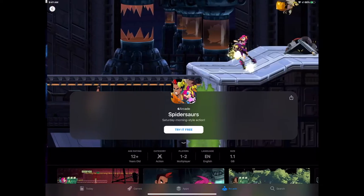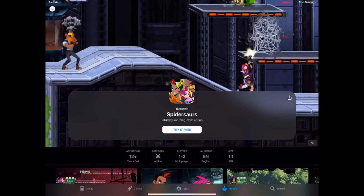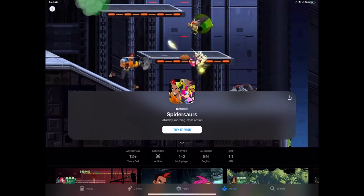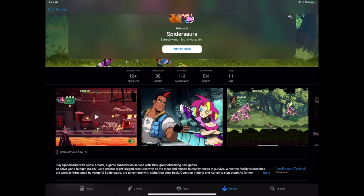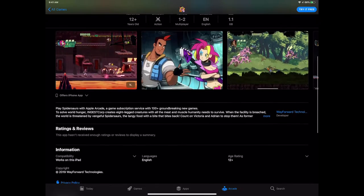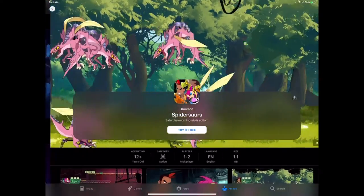Then we have Spider Source — a retro-inspired action platformer. It looks like she's using a guitar as a gun and strumming it to blast bullets. That's pretty awesome. Way Forward made all the Shantae games, and there's also going to be a Shantae game available on the App Store. They have that retro-inspired platformer style down, so if that's your jam, it's right here.